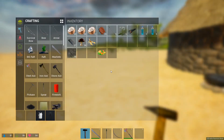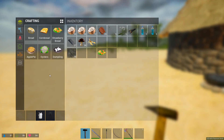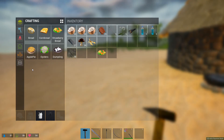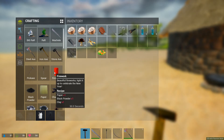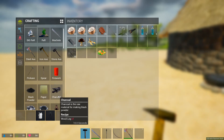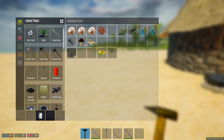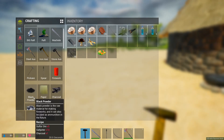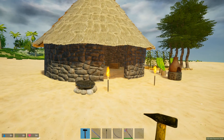Looking at the crafting menu, you can make these now, which is lovely. For fireworks you need paper, black powder, and clay. Black powder requires sulfur ore, saltpeter, and charcoal. We can make that happen - we have sulfur ore and saltpeter.